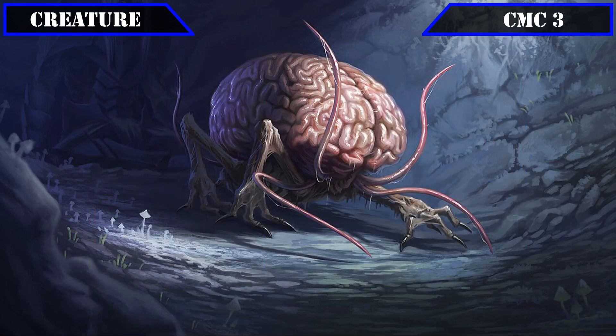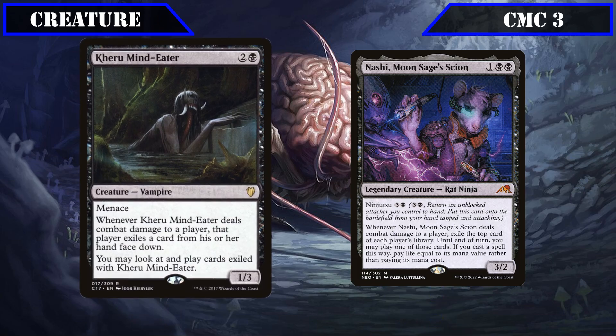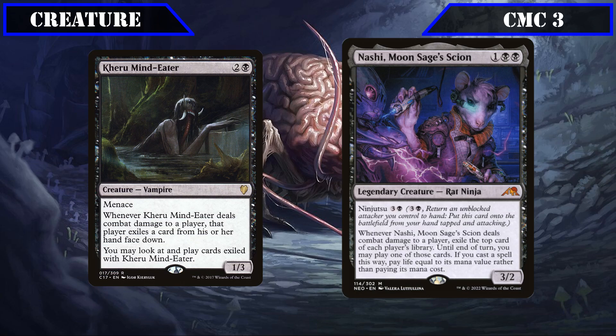Some not-so-evasive spell thieves join our ranks with Karu Mind Eater and Nashi Moon Sage's Scion. Karu Mind Eater is a 1-3 with menace that, whenever it deals combat damage to a player, exiles a card from their hand face down and lets us play it — menace being not the most reliable evasion, but its ability to pillage directly from our opponent's hands is too good to pass up. Nashi is a 3-2 with ninjutsu for 3 and a black that, whenever he deals combat damage to a player, exiles the top card of each player's library, allowing us to play one of them until end of turn and pay life equal to its CMC instead of mana.